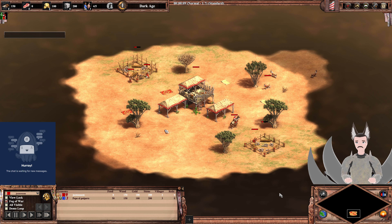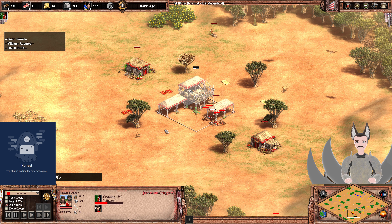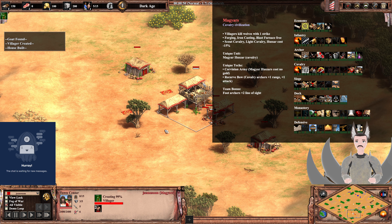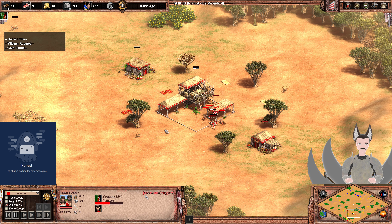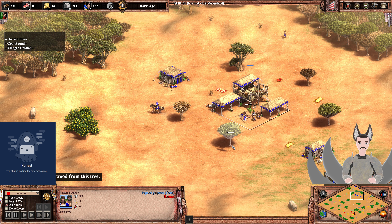Greetings everyone, and Grade here for another Ancient Pirates 2 Definition Replay. On the south side as the Red Magyars, we have Jismosum. On the north side as the Blue Celts, we have Pepe, Elpurro, Polpiro.